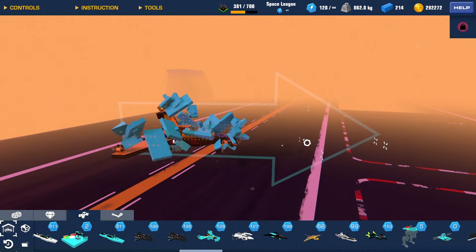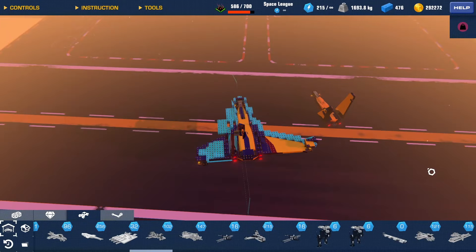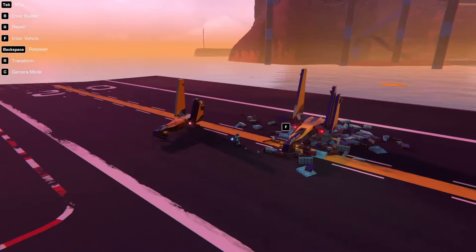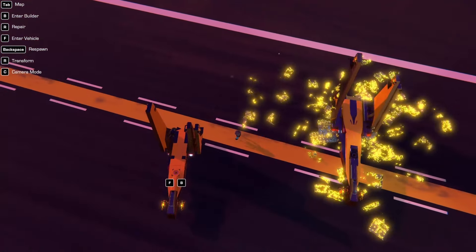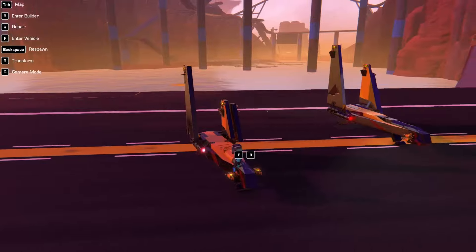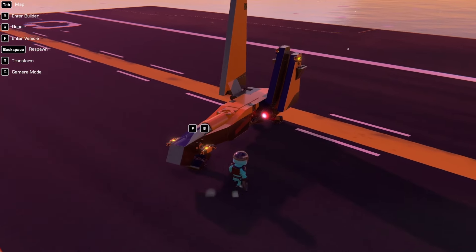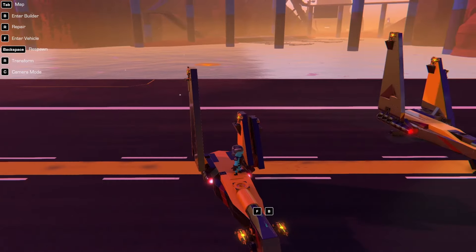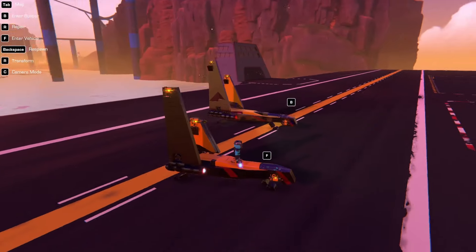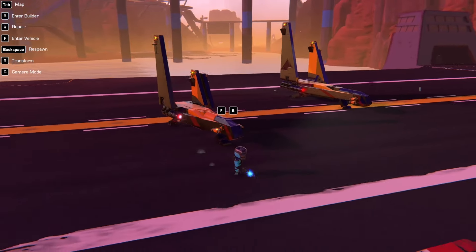So the first one is going to be this Drake Corsair and its newer brother which is over here. The main issue with this Corsair: too small, too little downward thrust, possibly the correct amount of guns but not maneuverable enough — it would end up in the water a lot because of not enough downward thrust and it just sank all the time.